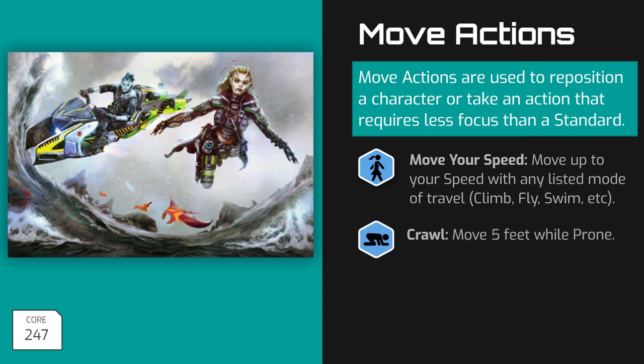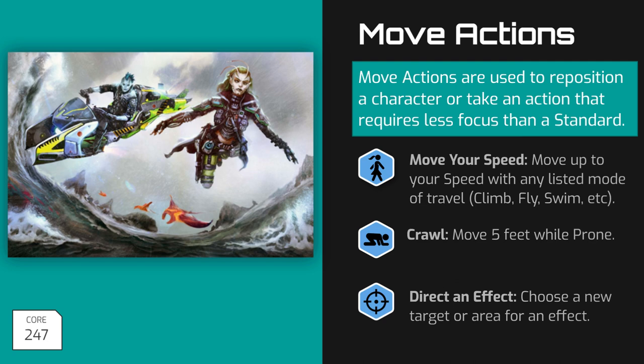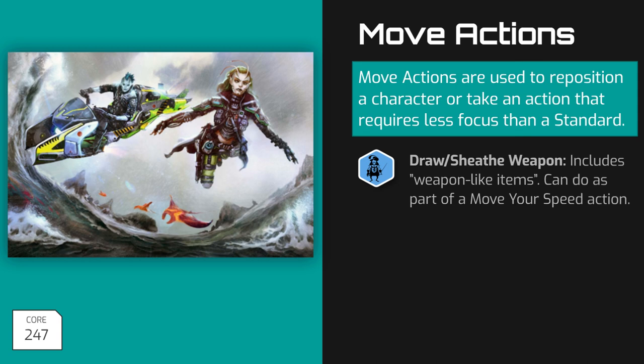Crawling: as a move action, a character can move 5 feet while remaining prone. Direct or redirect an effect: some technology and spells allow their user to redirect an effect to a different target or a different area. Unless otherwise stated in their descriptions, doing so costs a single move action. Drawing or sheathing a weapon: drawing a weapon and preparing it to be used costs a move action. This also applies to weapon-like items that are easily accessed. For example, drawing a side arm from a hip holster or pulling a remote control from your belt costs a single move action. Returning such an item or weapon also costs a single move action, such as slinging a rifle back over your shoulder.